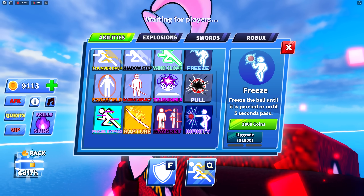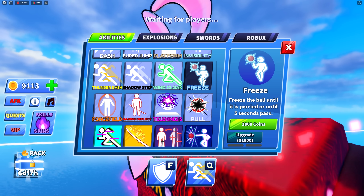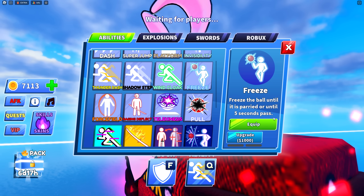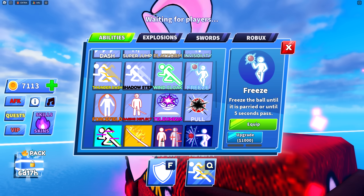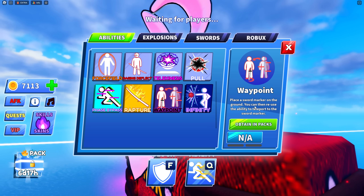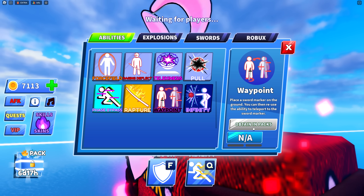I can see abilities: Freeze, Waypoint, and Infinity. From what I understand, Freeze is the only one purchasable with coins — 2,000 coins. I went ahead and grabbed it. It freezes the ball until it's parried or until five seconds pass. That's pretty interesting and could be really useful for people who like to play like me — complete noobs that just kind of stand around.